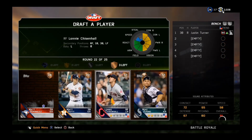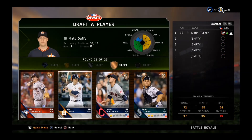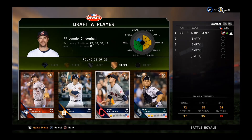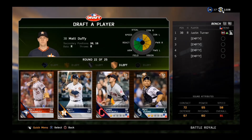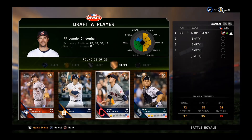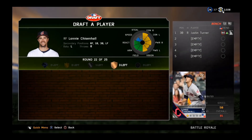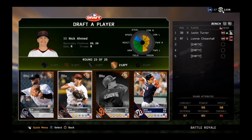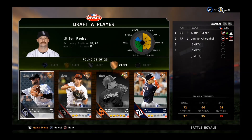Could take Mike Zanino and have 270 overall catchers, but I will not. Instead, I'll take Lonnie Chisholm Hall in right field — gotta always have an outfielder, so that's huge. Another interesting round — Ben Paulsen, not a bad overall offensive card — so we'll take him on a whim.